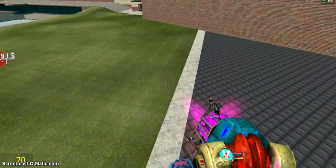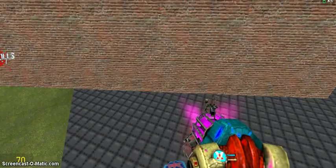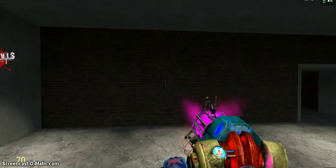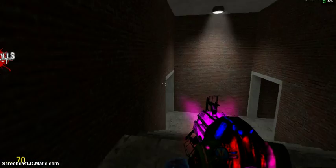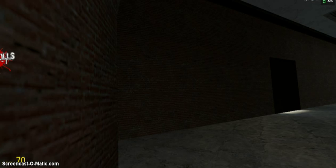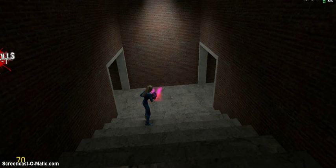I have god mode on because I would put these things up and push them against the ground and they'd fling up and punch me in the face and I'd die — that's why I'm in god mode. My character model is Samus from Metroid.